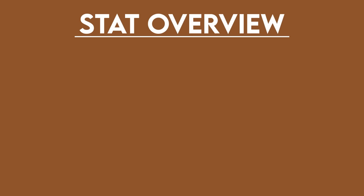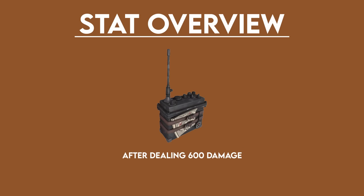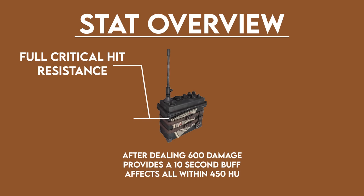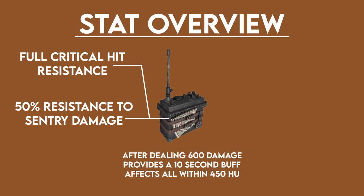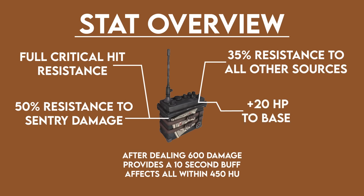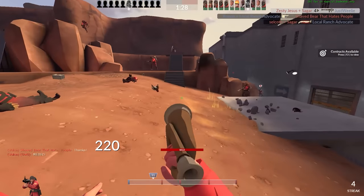Looking at the stats, this item does several things. After dealing 600 damage, the Battalion's Backup can provide a 10-second buff for the soldier and his nearby teammates that grants the following: full critical hit resistance, a 50% damage resistance to sentry guns, and a 35% resistance to all other damage types. Plus it provides the soldier with a passive 20 HP base health bonus.